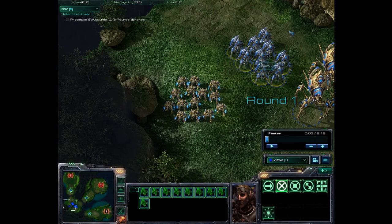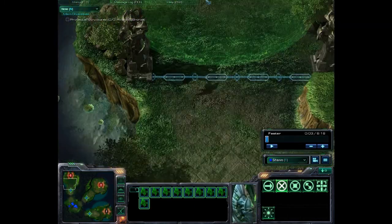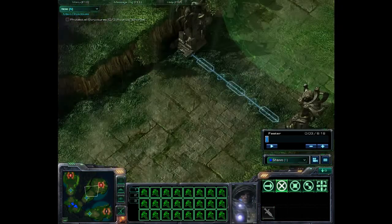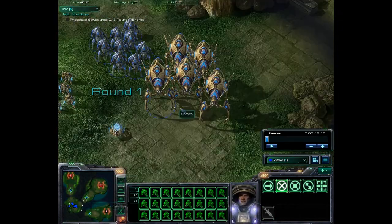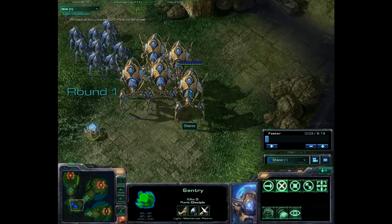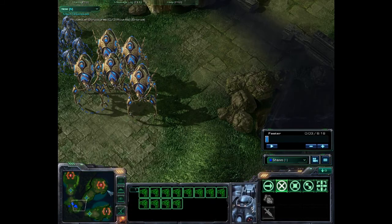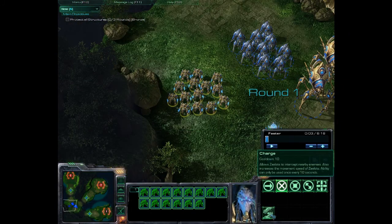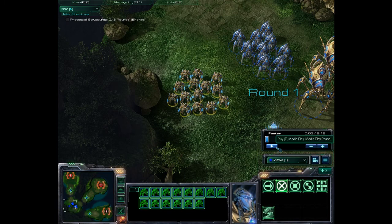Against the hellions, you want to put your stalkers there because they have blink, and hellions don't do a lot of damage against stalkers. Against the marines, you want to have about four of your colossi go over there with your sentry so you can use the force field ability. And then for the marauders, you want to have one colossus and then all of your zealots, because they have zealot legs, and have them take those out.